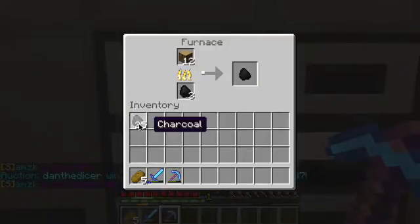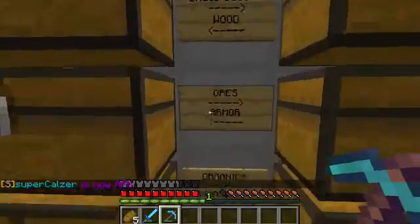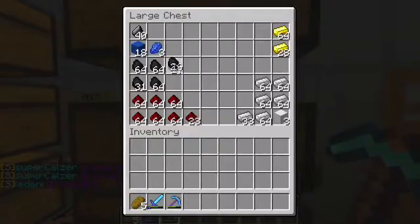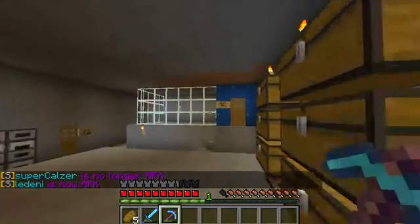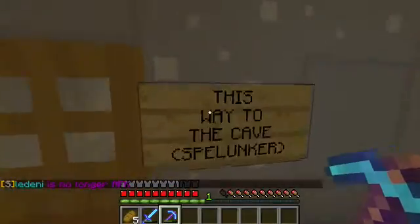I'm actually using charcoal to make charcoal right now. I actually have a wood farm — I'll get to that later. You'll see that in here you can use charcoal just like coal; they're interchangeable and it's renewable. You can use trees, you can use logs to make it.